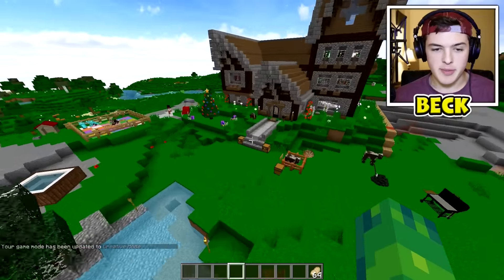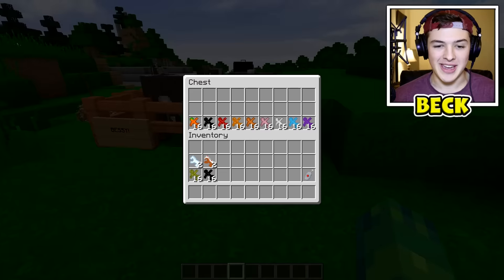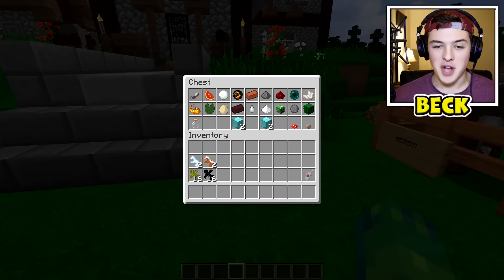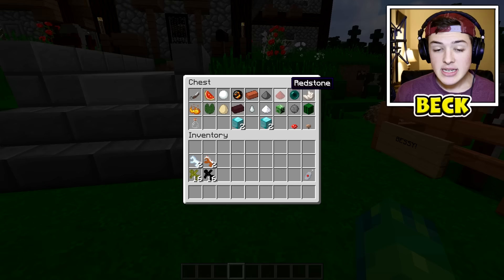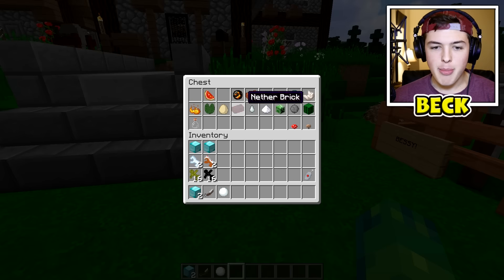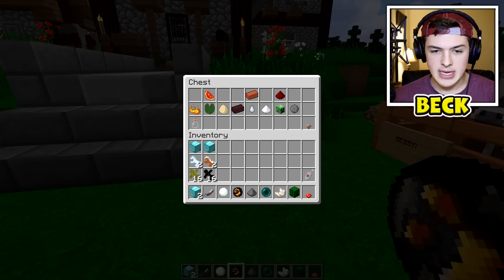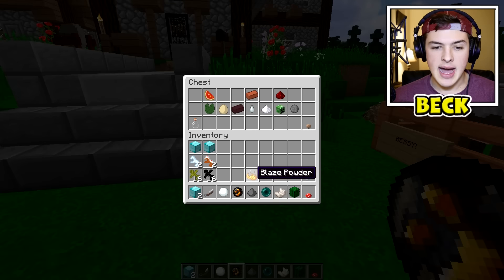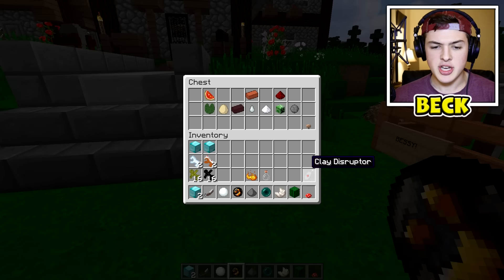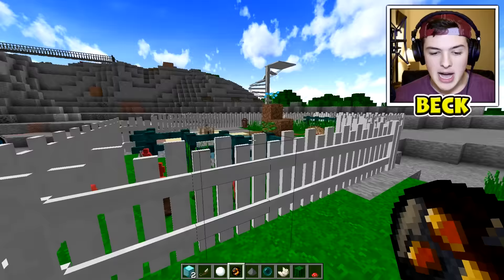I'm actually gonna hop into game mode one for this because I'm not fighting anything — there's no reason for me to have cooked pork chops because I am making other things battle for me for once in my life. Normally I'm the one dying over and over again, but today we are making them fight. In this chest we have a ton of miscellaneous Minecraft items — basically you can add them into your clay soldier army and it will give them special abilities. I'm gonna test out as many as I can and try to make it equal for the different teams.